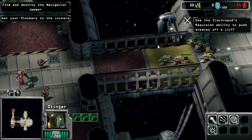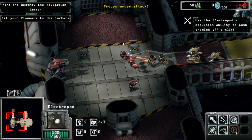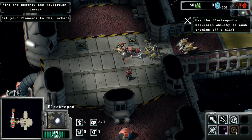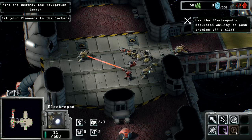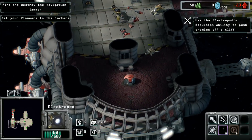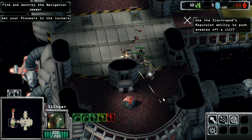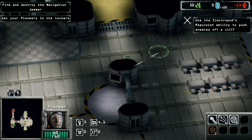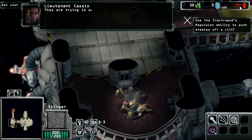Use the electropods' repulsion ability to push enemies off of a cliff. You all just go. We have to get in there, and then we move in and we've got to push this guy off. That's pretty cool. I did lose one of my stingers. Can we push this guy too? The visualization of things getting knocked off the cliffs is a little jank. We just never got this lady to the — there we go. They just sort of disappear.